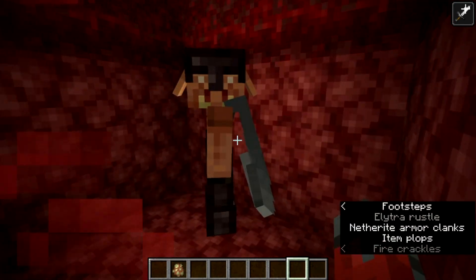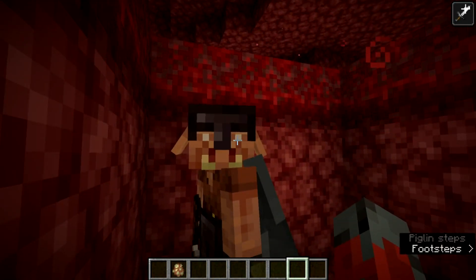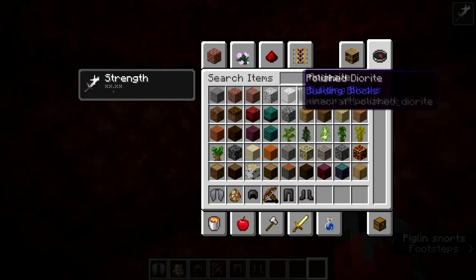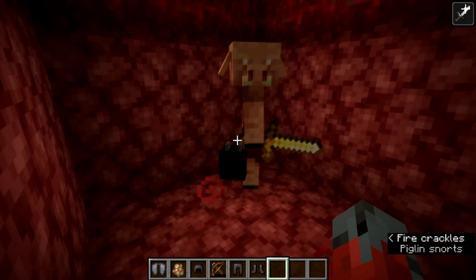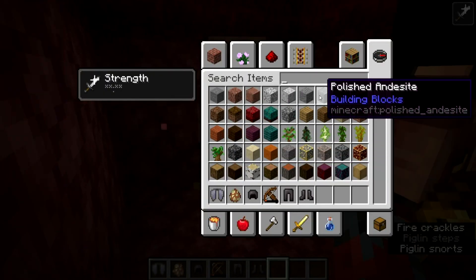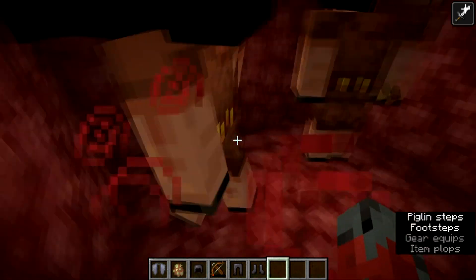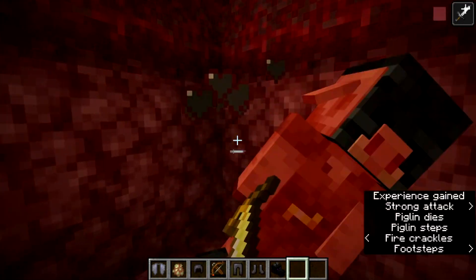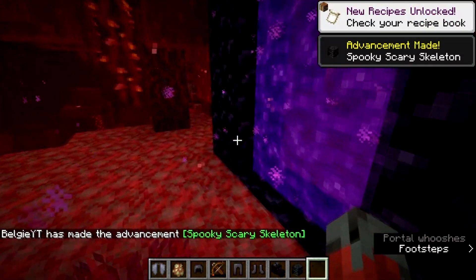Piglins can even pick up player heads. If I kill one and put another pigling down and give them a dragon head, they should — as you can see — pick that up. They are like zombies and they can pick up any armor in the game. With a skull, they can pick up literally anything. So I think we are going to get a pigling that has pretty much anything on them, so we can choose what they have.